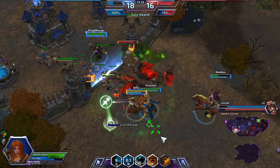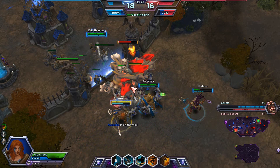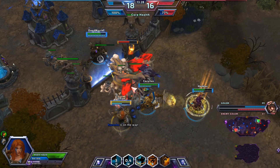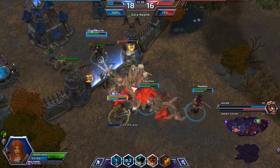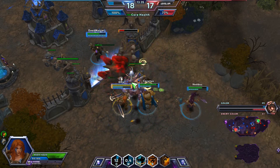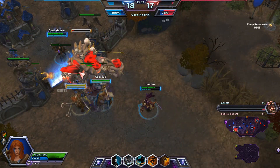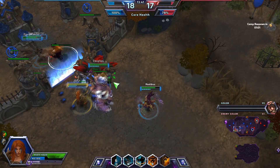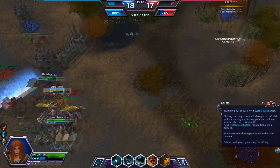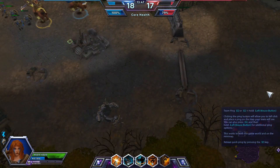We should be okay killing this relatively fast. That AOE stun is a fairly hefty stun — I think it's like 1.5 to 2 seconds. We're gonna kill this thing pretty quick. They've already taken ours out. We just took theirs out. Neither golem really did that much work, to be honest.